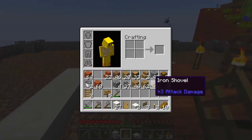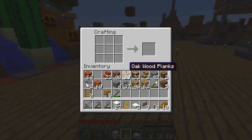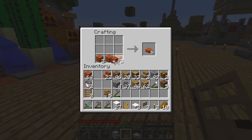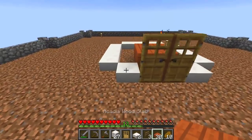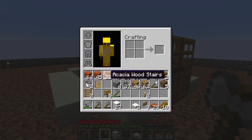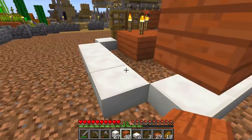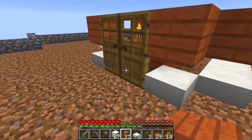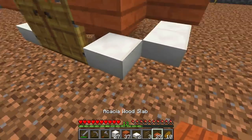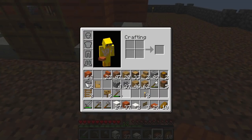That looks good and funky! Next I'm going to make some slabs — some of the acacia wood. I'll leave a gap of two there because I might have a white stripe going down the middle, then place all of these down. If I can, I may be able to place it down underneath here — sadly not, but it looks cool. Flying is never a problem but I need to grab my dirt to fill in that gap.